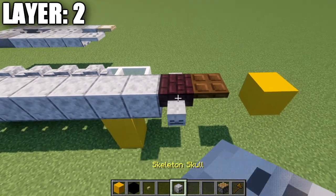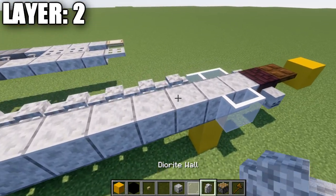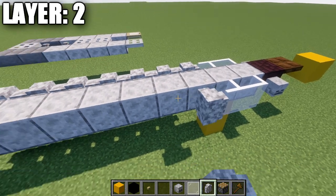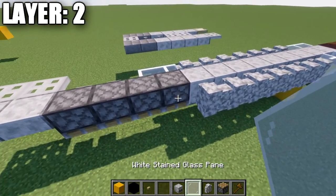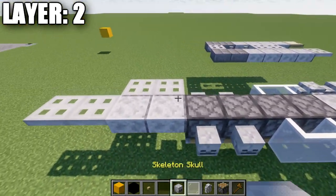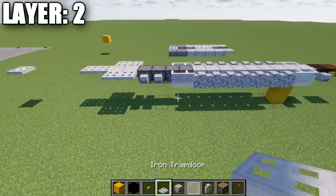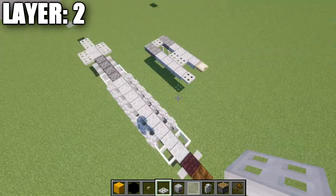Place down a wither skeleton skull on the side of this andesite brick slab, as well as one and two white stained glass panes back. We're also going to take our diorite walls and place down seven diorite walls, then two white stained glass panes, then two skeleton skulls, then two iron trapdoors going down the center. That will basically create our fuselage.